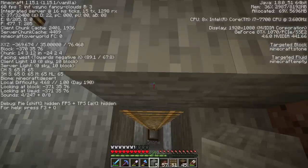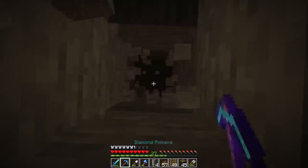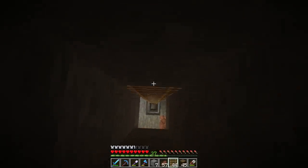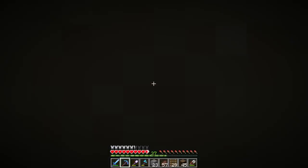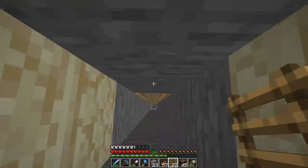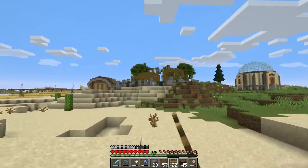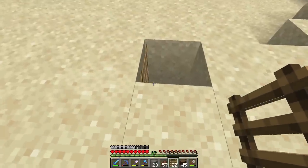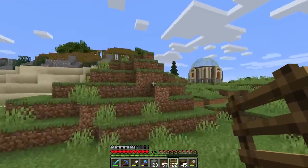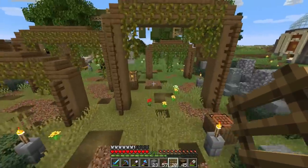I need to dig all the way up to the surface. I know we'll come out in a desert. I hope we're not near the outpost — I think the outpost is that way, so we should be good. We found the surface, definitely in the desert. We're right behind the vine farm, so the spider farm surface marker will be right there. Plenty of flat space to work with.